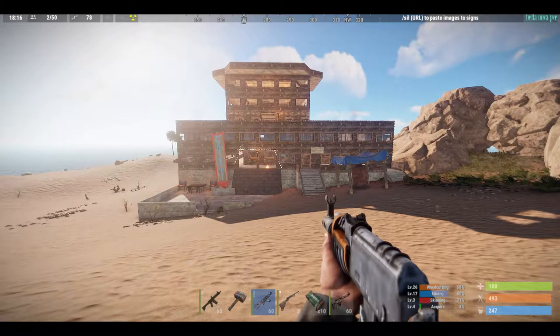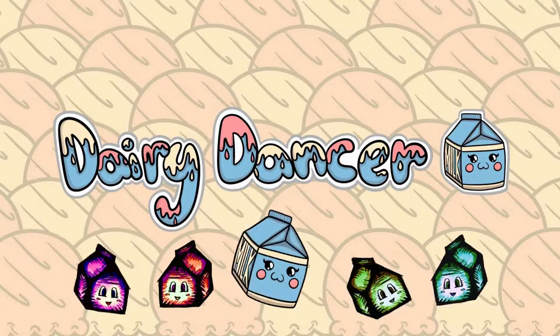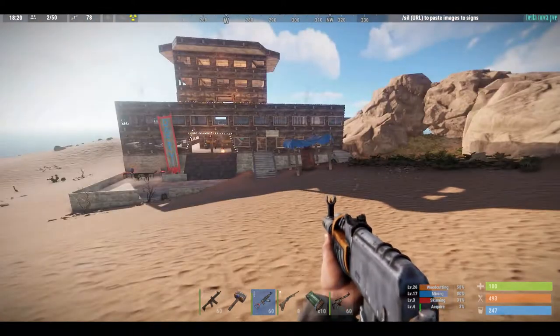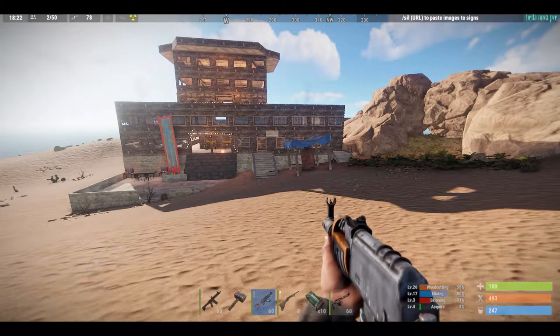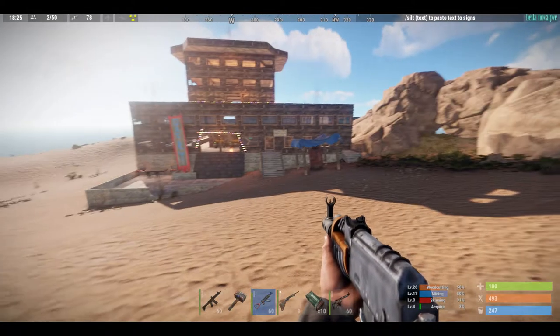Today we're playing Rust. Got something special for ya. Today we're playing on Bella Nova. It's a PvE server, so you know, you can't raid, you can't kill each other. Peaceful, relaxing, chill, just the way I like it, especially after a long day of work.